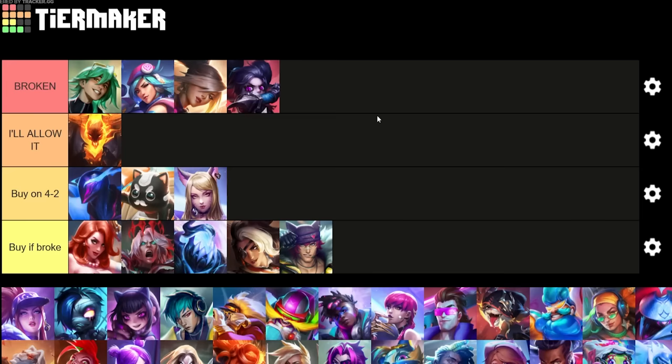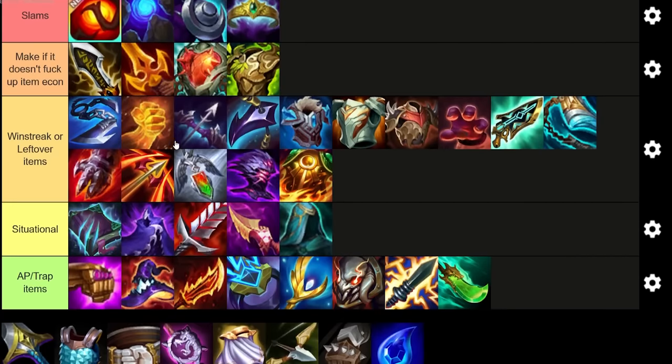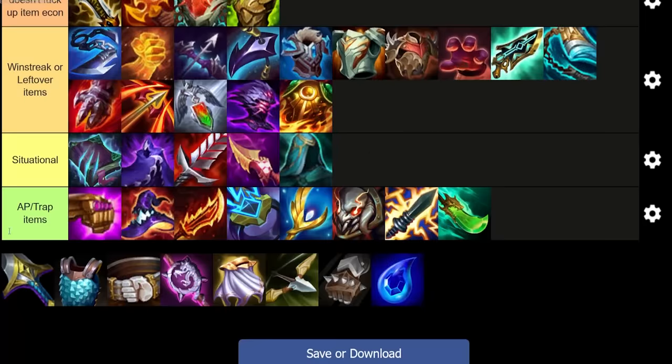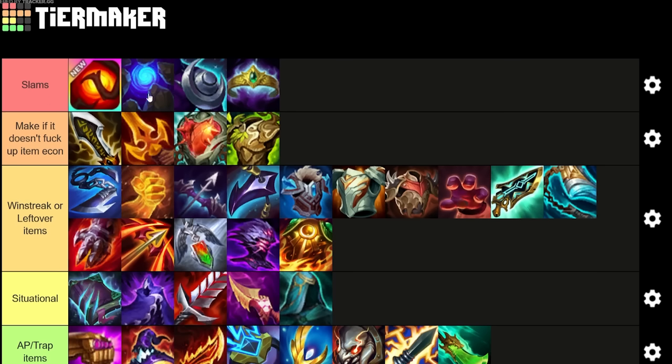Set is kind of broken in general — if you really need frontline you're playing Heartsteel, you can probably buy him on your 40 roll-down if you're broke. For the item slam tier list I have five tiers: the 'slam' tier where you almost always make these items when you have the components; the 'make if it doesn't mess up item econ' tier at about 70–80% slam rate; the 'win-streak or leftover items' tier; situational; and AP/trap items.